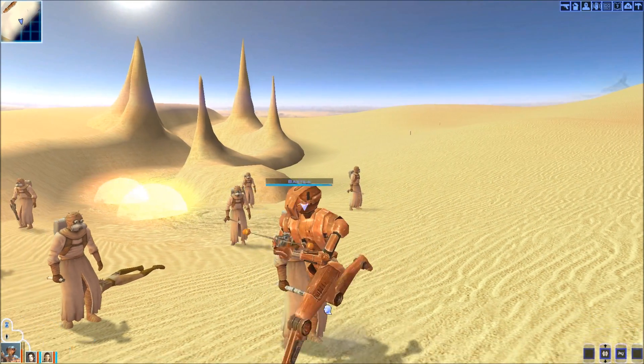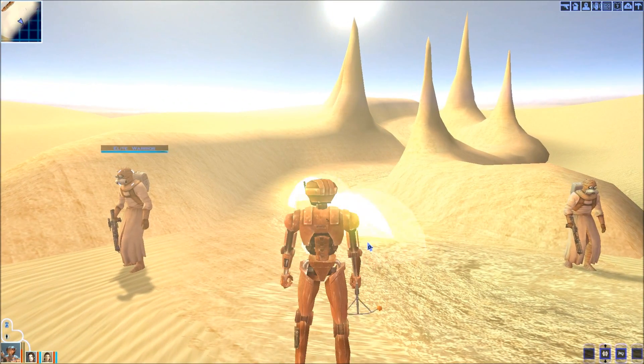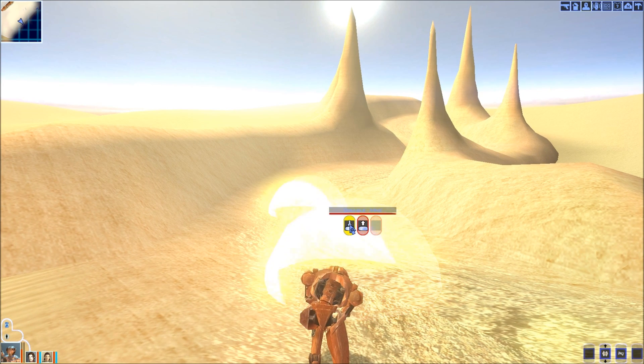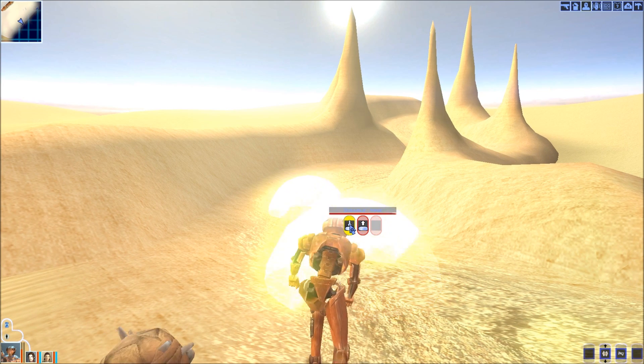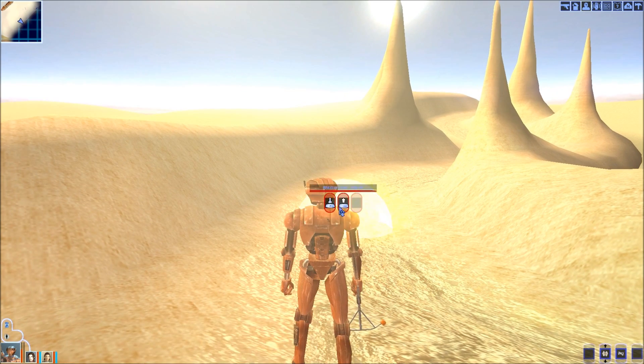This is pretty much the light side way to do this. If you want to, you can just kill all the Sand People — you technically can — but obviously that's not the light path. So we're going to come in here in more of a diplomatic way.